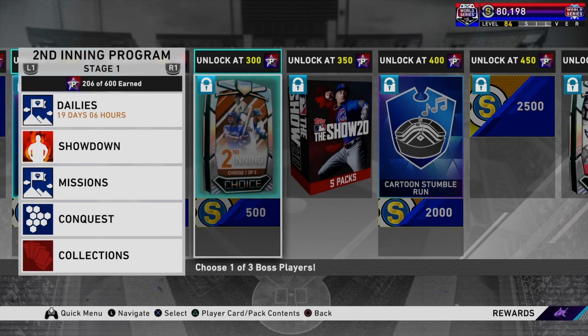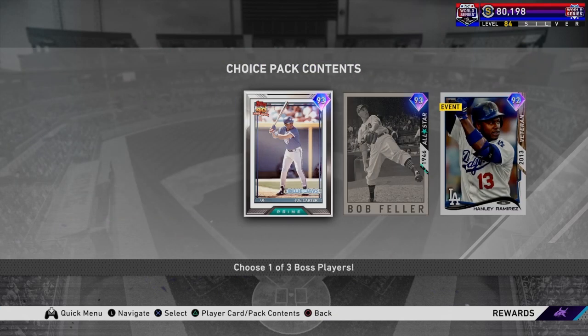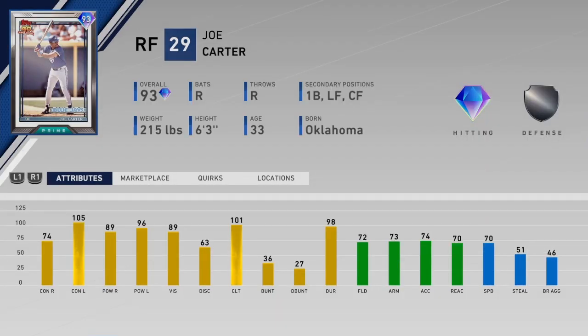300 program stars unlocks this choice pack — you get to pick one of the three bosses. First boss, Joe Carter. Plays all places in the outfield and first base. Silver shield on the defensive part of things, which is not too bad for a Joe Carter card. Actually pretty nice. Hits lefties very well, righties he hits them solid, he's got good vision. It's a very good card overall. If your outfield is slacking, it's a solid pick.